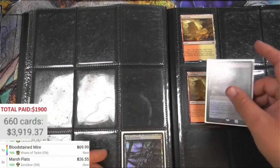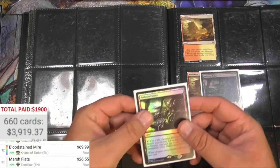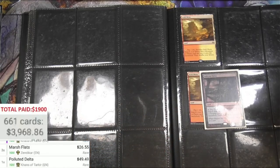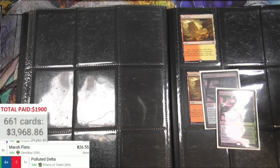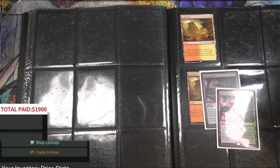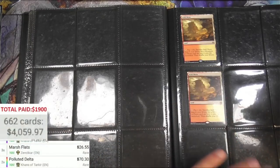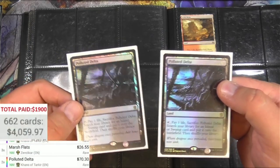Two foil Polluted Deltas - Khans of Tarkir version, $49 regular, times two. Foil - seventy bucks each. There it is!